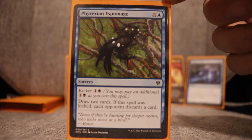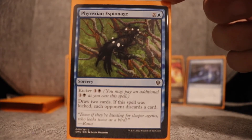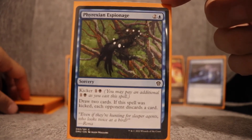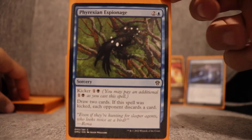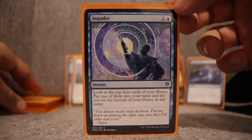Phyrexian Espionage — two and a blue sorcery, kicker one black: draw two cards, and if kicked your opponent discards a card. Black was off-color for this deck so I never kicked it. This card was nice to help me get deeper into the deck. It would typically come up in situations where I had nothing else to do, but it set me up well going into the opponent's turn — having a counter ready or something to play next turn. I would include it again, though I did cut some copies as it felt heavy.